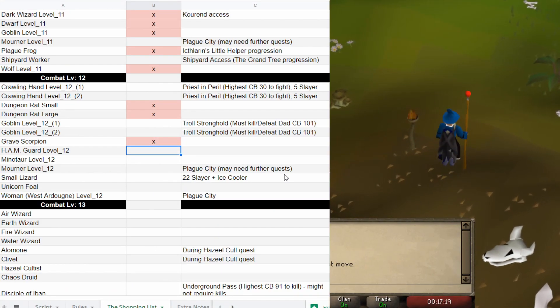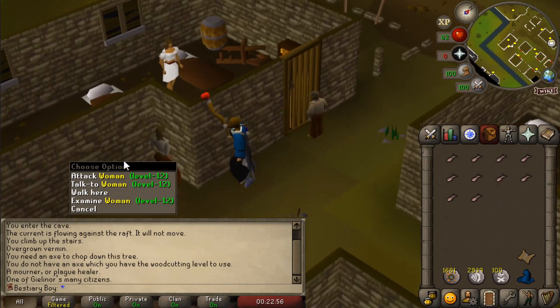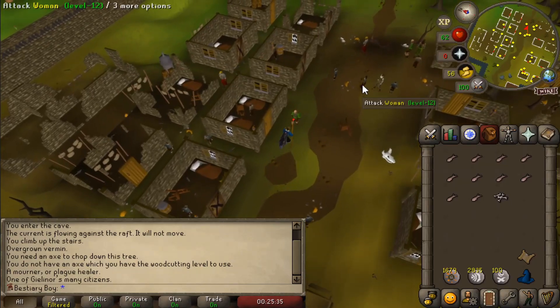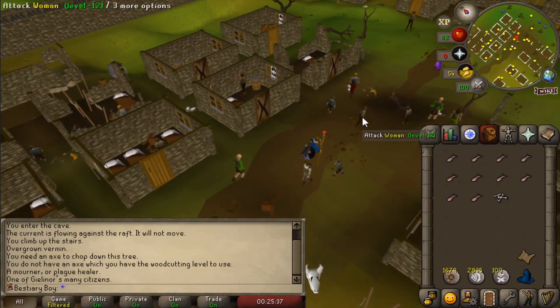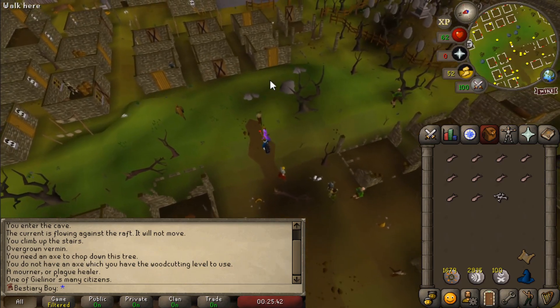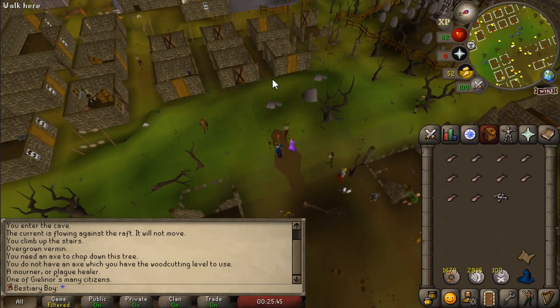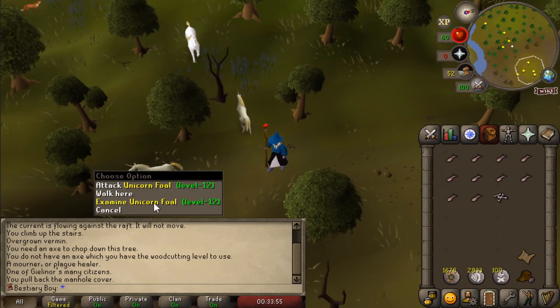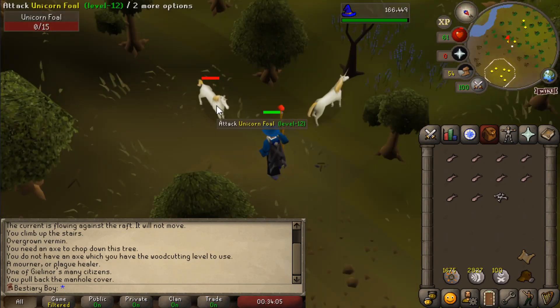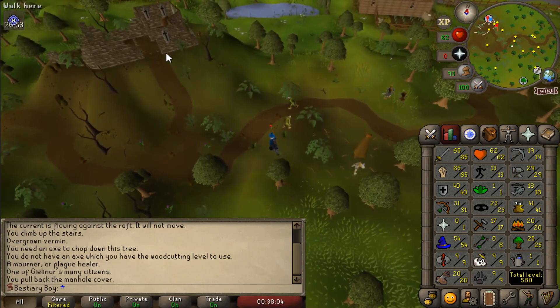We've got the level 12 female in West Ardy — that's one down. Looks like there's only one type of the level 12 woman and it's just this one I've already killed. But just like the mourners in the last video, I have level 12 ones to kill that I can't access until I get through a bit of Biohazard. So that's the next combat bracket. We're very close. Time to take out a poor little unicorn foal. Poor thing. Now we're going to kill a ham guard.